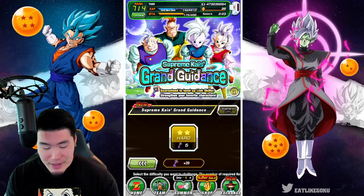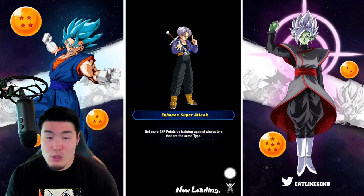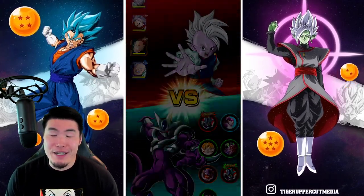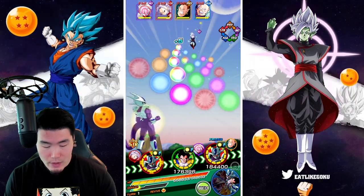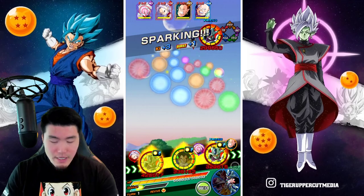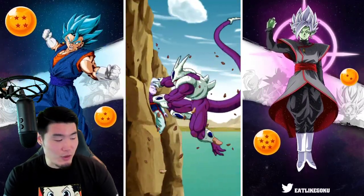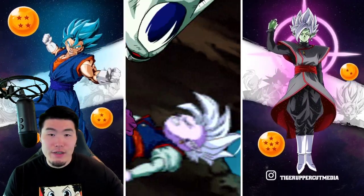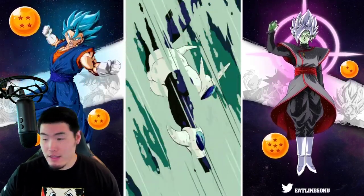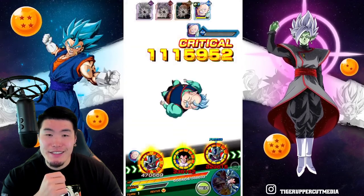We're jumping into Supreme Kai's Grand Guidance — 5 keys. I'm assuming there's no challenge with the enemies, although I haven't seen anyone else run it, so maybe it's slightly challenging, but I kind of doubt it. Attacking with Final Form Cooler — Legendary Power link activated. He should be able to one-shot all these guys. That's two, three, and a fourth attack — one-shot. Very, very easy stage, no challenge whatsoever.